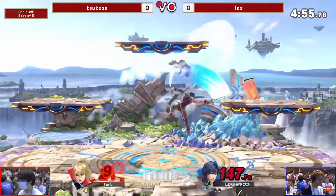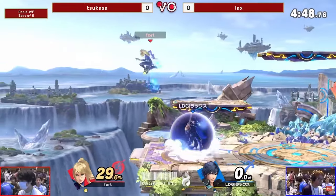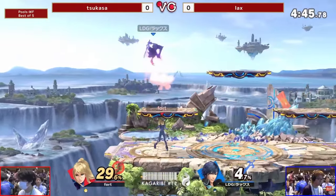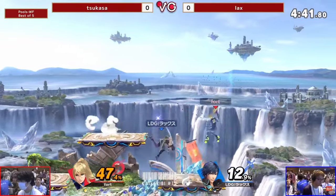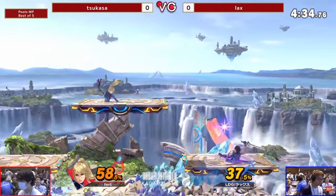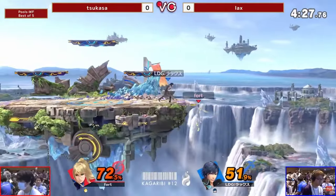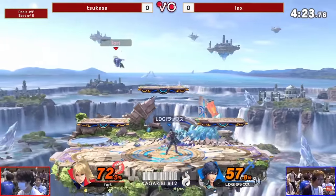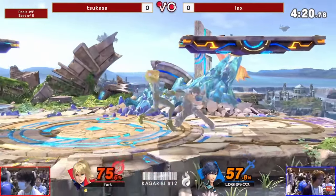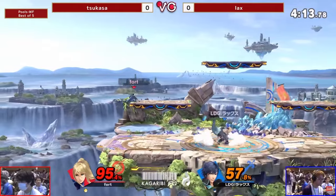Next up are jabs, and the best jab goes to Chrom. I chose Chrom over Roy because you can max-space Chrom jab and still get the confirm, whereas with Roy it doesn't work out like that. This makes the shield pressure incredible — you can mash jab on shield and if it shield-pokes, you get a kill confirm and combo tool. Honorable mention to Steve jab with iron, which combos into itself and can be a kill confirm, but every character benefits from Chrom jab.